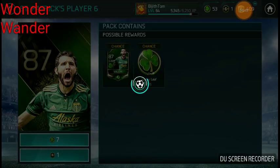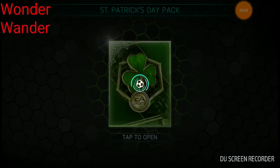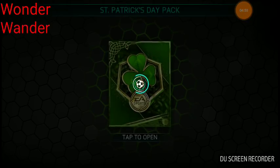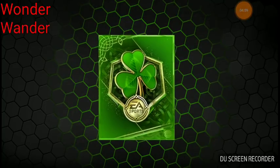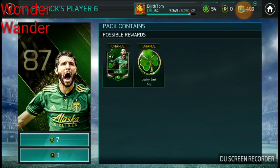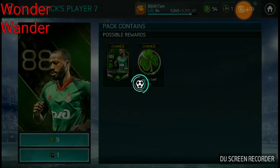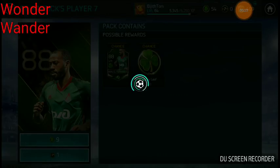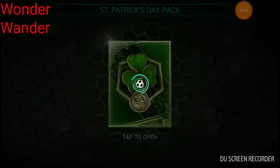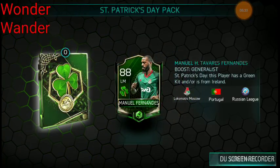It's a 7 — a right midfielder. It would be cool to pull another player. Again, one leaf — it's a 1-in-5. I got a chance at Manuel Fernandez, the 88 overall left midfield player as well. I've already opened like 4 of these, this is the 5th one. Here we go. Oh wow — show me that! Man, this promo is pretty cool.